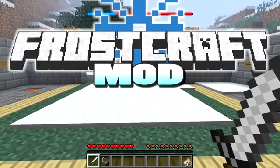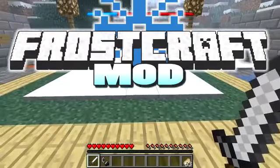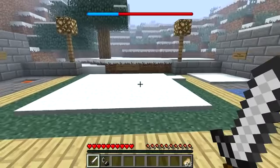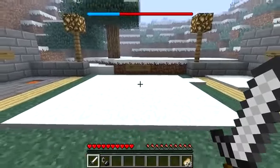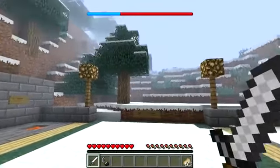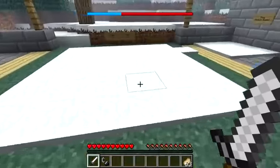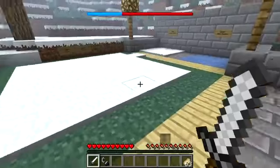Hello there, Whipper here, and today I'm going to be showing you a mod called the Frostcraft Mod. Basically what this does is it makes your whole Minecraft world into like the Arctic and makes it really cold. It also implements a temperature bar to show your body temperature at the time. The more red this bar is, the hotter you are, and the more blue this bar is, the colder you are. You really want to maintain the bar as red as possible, because if you get too cold and the blue bit of the bar is over 70% of the bar, then you get some horrible effects like nausea, slowness, and weakness.